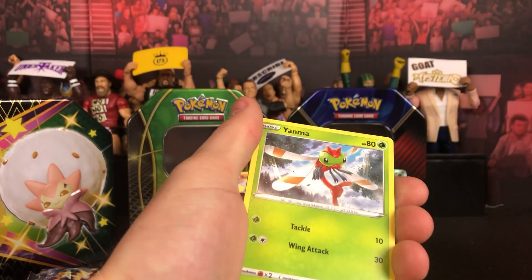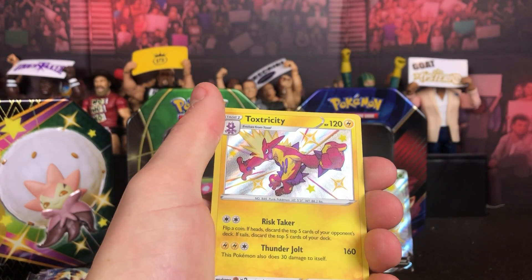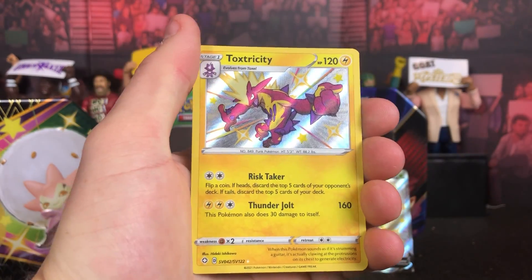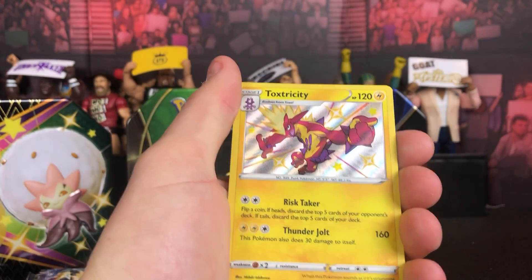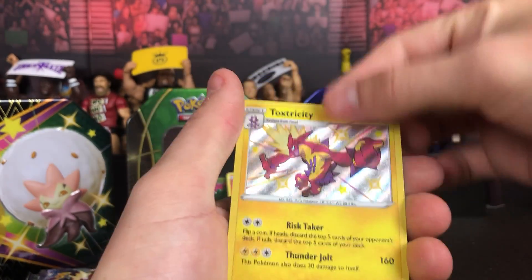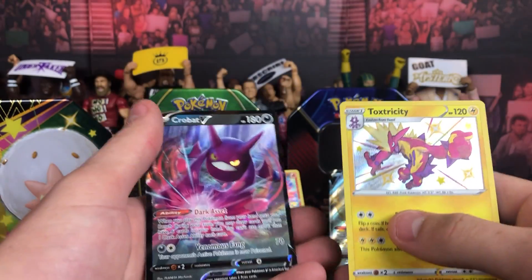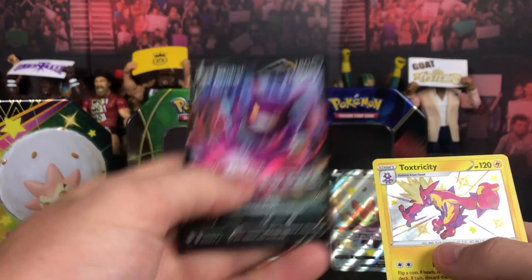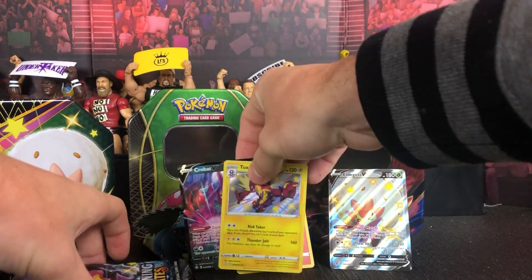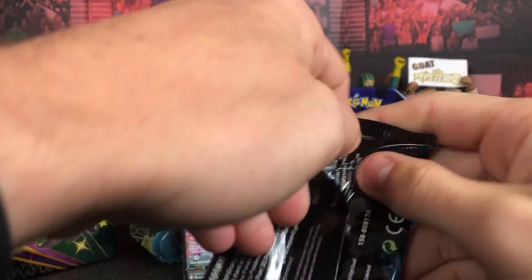Come on! Horsea, Yamper, Morpeko — oh, Toxicroak shiny right there! That looks awesome. I love the shinies — it's like a holo but it's just solid silver, looks amazing. And then we got Crobat V! Not one of the better Vs but it is a back-to-back pack pull. Awesome right there and we are halfway through the tin.